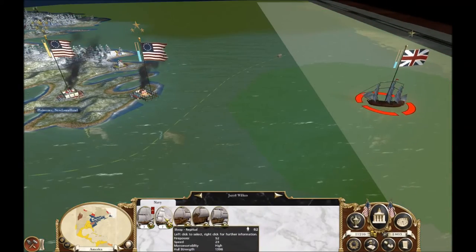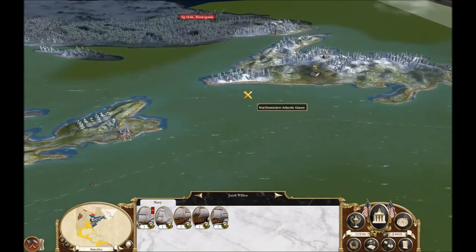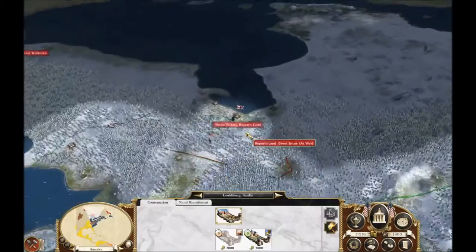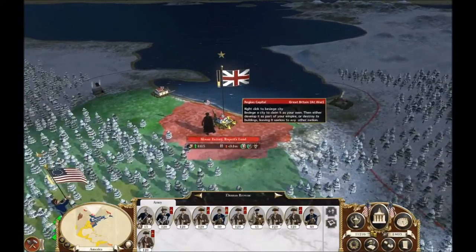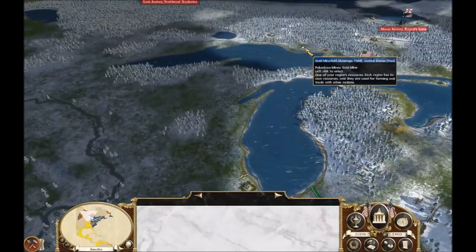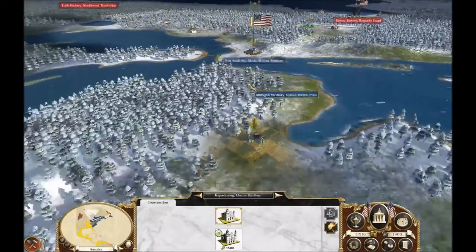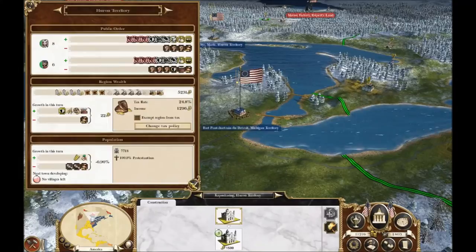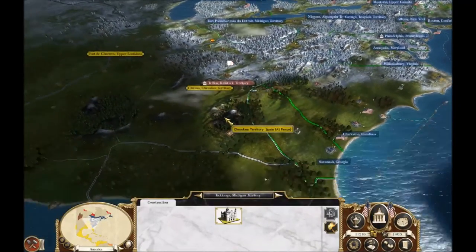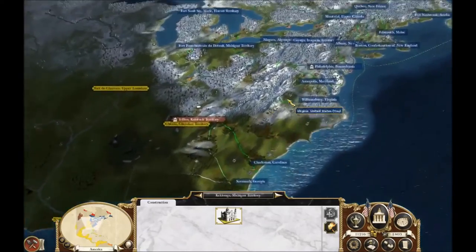These guys are worrying me a bit because they have some pretty heavy ships — namely these two. But we'll see what they decide to do. We do have more ships than them, so that's one advantage. Canada is becoming ours very, very quickly. You guys can go ahead and besiege them — we're not going to fight that one today, we'll probably fight that next episode. The Spanish are continuing to conquer the Cherokee, so that isn't going to look good for us. We may have to go to war with the Spanish after all.